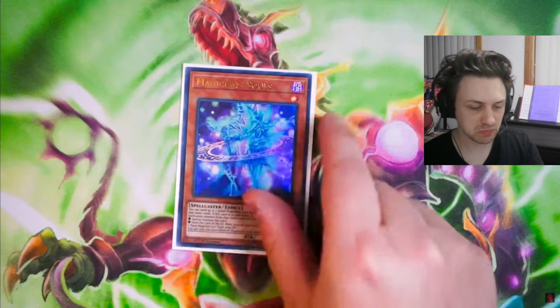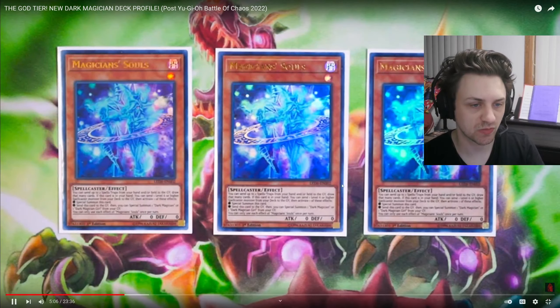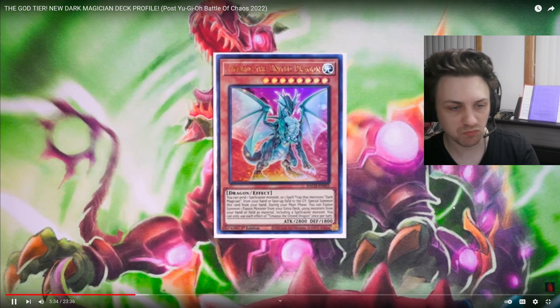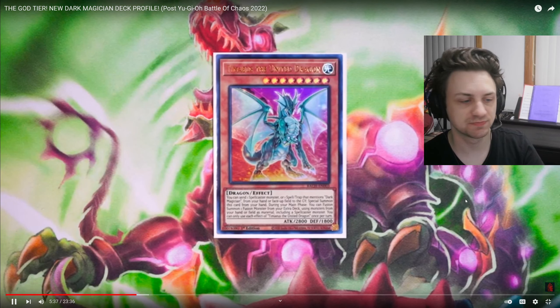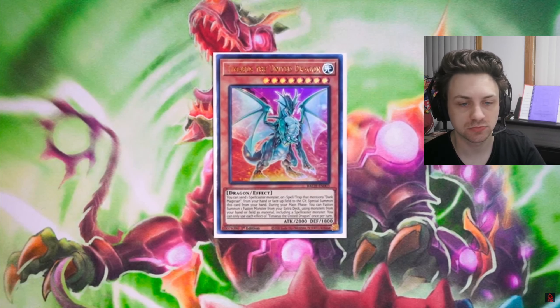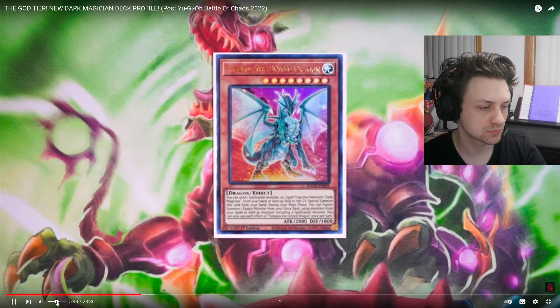Three Rod — very standard. Next off, of course, three copies of Magician's Souls. This card is so good — dumps Dark Magician Girl to the graveyard. You can also dump Illusion of Chaos to the graveyard as well, which is pretty nice, so you have infinite targets from any spell or trap card that mentions Dark Magician from your hand or face-up. And during the main phase, you can summon one Fusion Monster from your extra deck using monsters in your hand or field as material, including a Spellcaster monster. So this card is a walking Polymerization — it gets you access to Dragoon super duper consistently without having to utilize Red-Eyes Fusion.